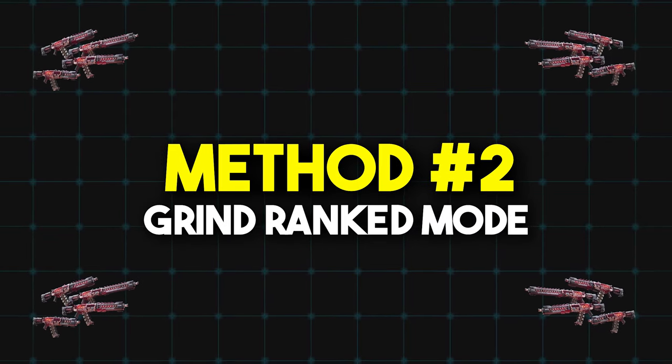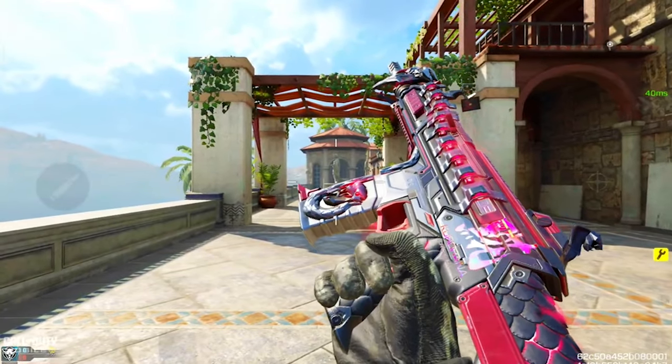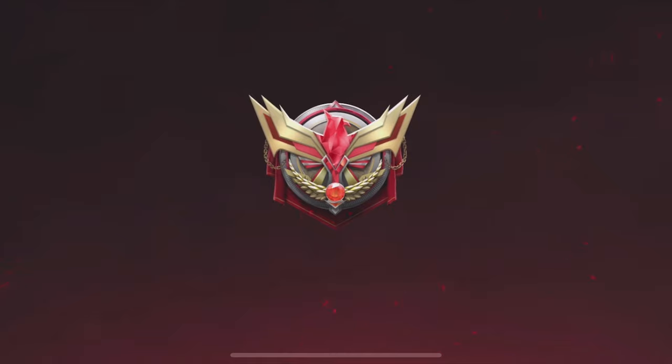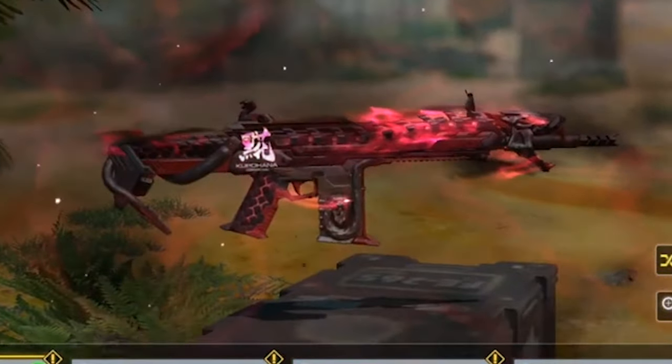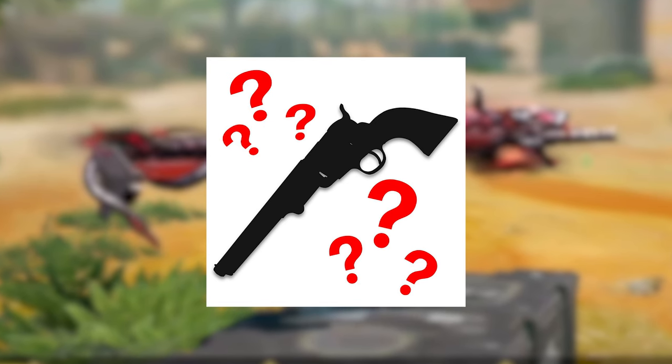The next way to get a free Legendary weapon is by grinding ranked. As we saw from the Kuruhana crate, COD Mobile is gonna give out a free Legendary weapon to every single player that grinds ranked. This year we got the DRH Kuruhana 68, and in 2024 we're gonna get another free Legendary weapon.